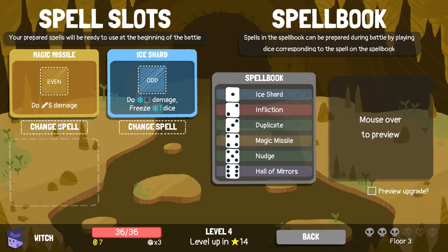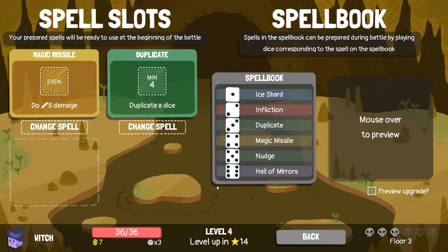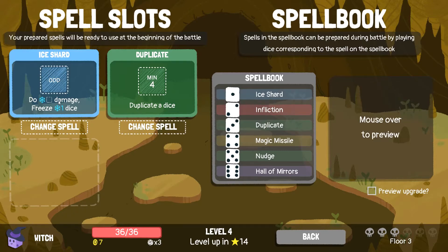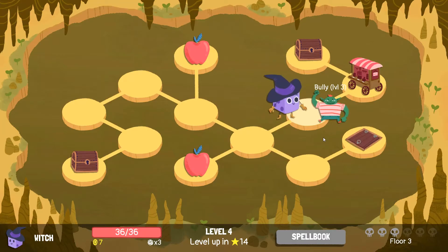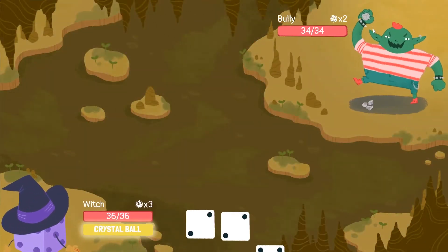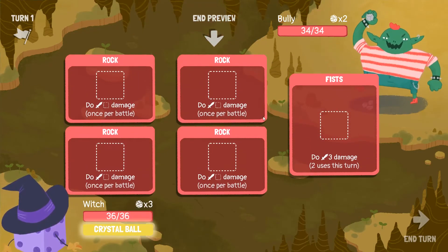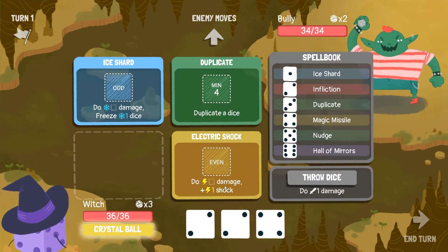We're actually going to change this one. Let's put the ice in. I like that. Let's beat the bully. He has a rock, he has 4 rocks and fists. 2 damage plus 1 shock, and duplicate the dice.